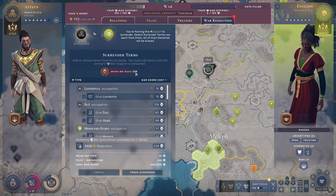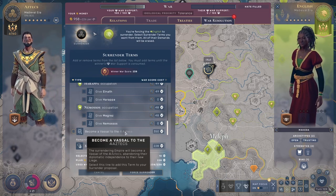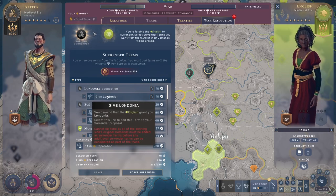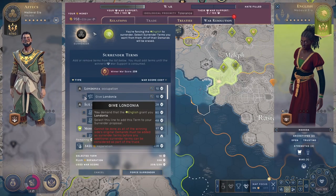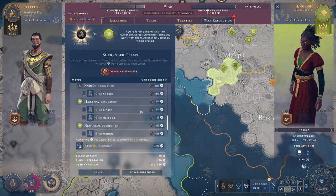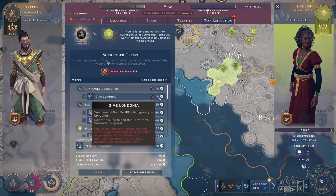They got to zero war support so I am the winner and I can spend this score. I cannot force them to become a vassal — it's very expensive and almost never worth it. My one demand was Londonia, so I get it and I'm forced to spend only 10 war score points for that. You can only get a territory for 10 points when it was a pre-war demand. That's why you want to demand as many things as possible before the war — you will get them all for only 10 points each.